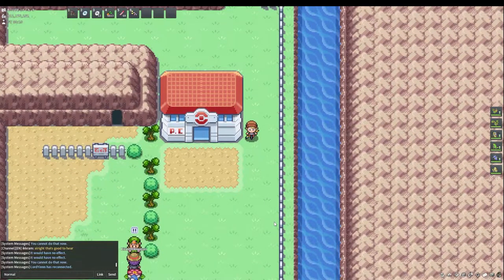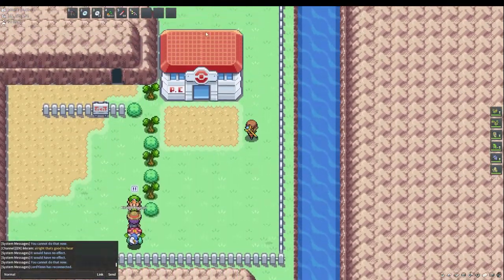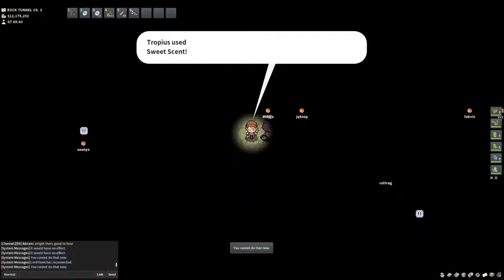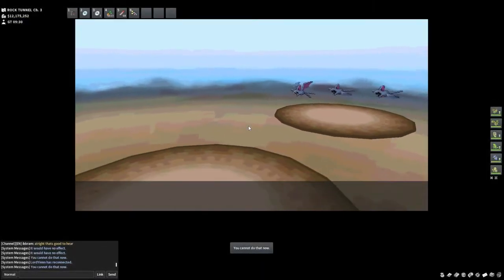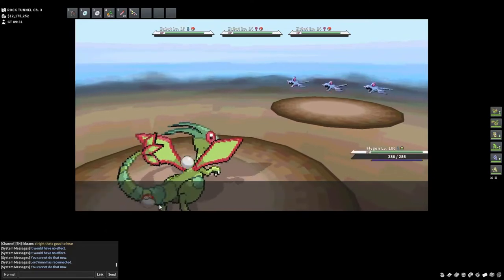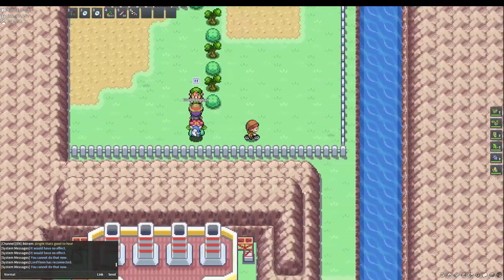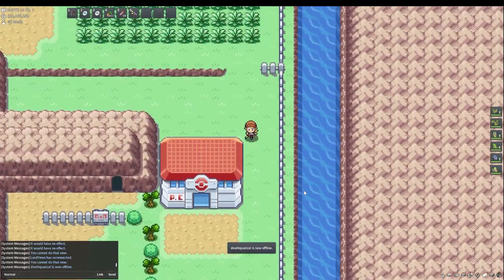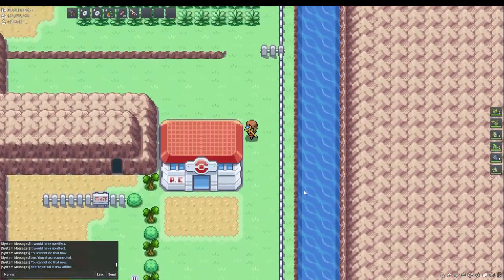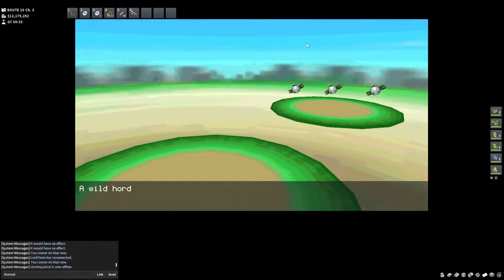For the third spot of our PC hunting, we are here in Route 10 near this Pokémon Center. Inside this cave you will encounter Zubat. As you can see we still encounter hordes of three Zubats, which is pretty good for shiny hunting if you don't have access to all maps. A lot of PC hunting spots are available across all four regions. Another notable thing about this spot is that you can also find Magnemite or Voltorb here.